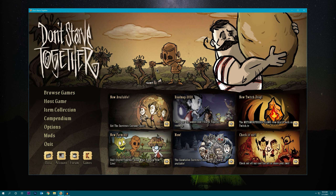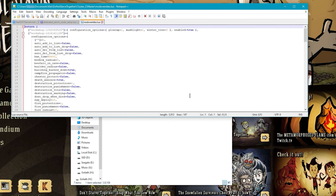The first thing we need to do is create a file called modoverrides.lua and this is going to contain all of the configuration options for your mods and it's also going to enable each mod on your server. We're going to make this file exactly the same way we made our worldgen configuration files, by creating a client hosted game and then copying the configuration file into our dedicated server folders.